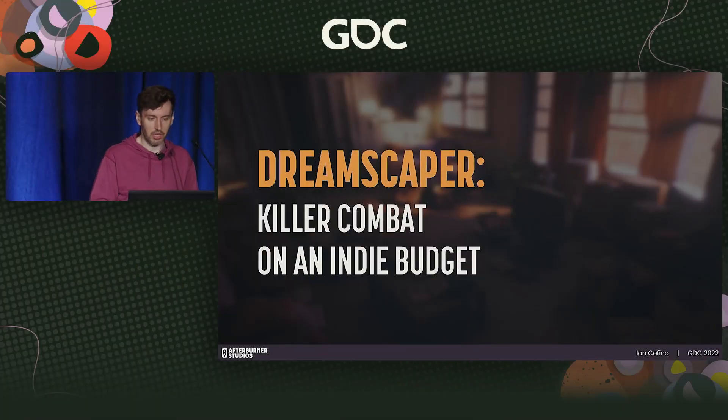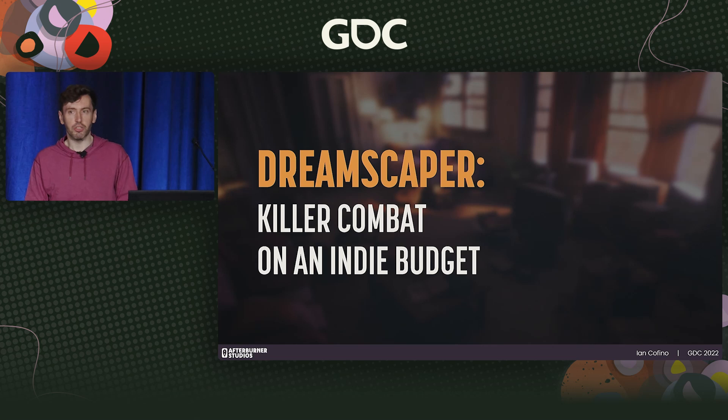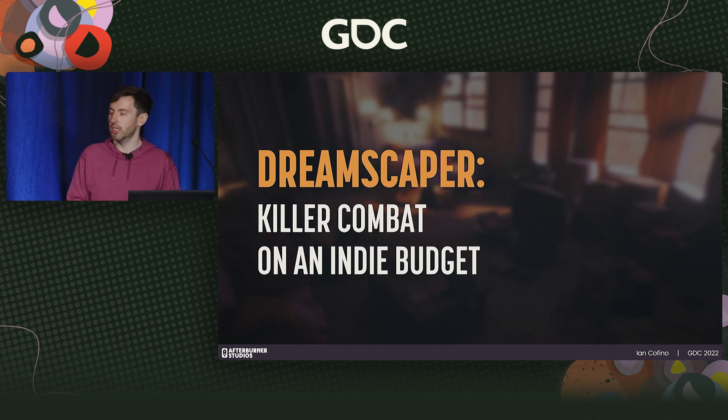A quick intro. My name is Ian Cofino. I am one of the co-founders of Afterburner Studios. On Dreamscaper, I was responsible for design, animation, VFX, and UI, among the hundred other things you have to deal with as an indie.